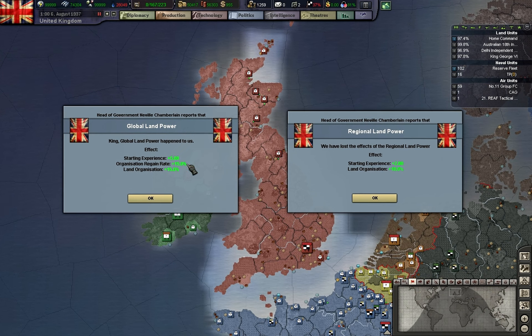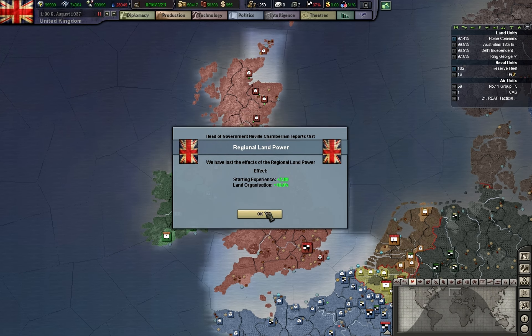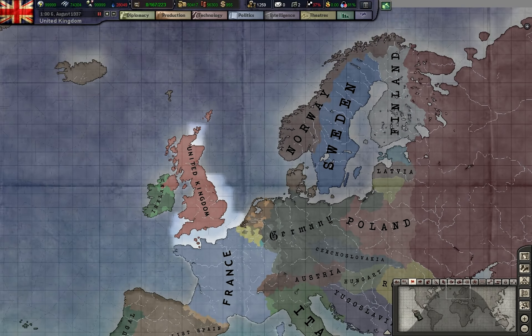We are now at global land power — starting experience plus 5, organization gain rate plus 5, land organization plus 15%. We lost that. Going to end the episode here. Thank you for watching, and take care.